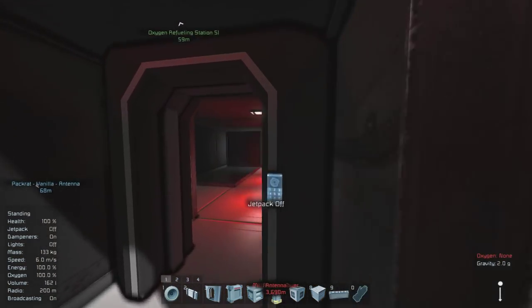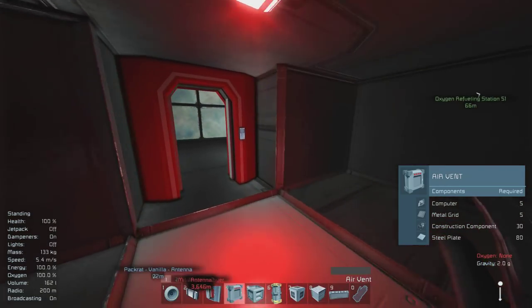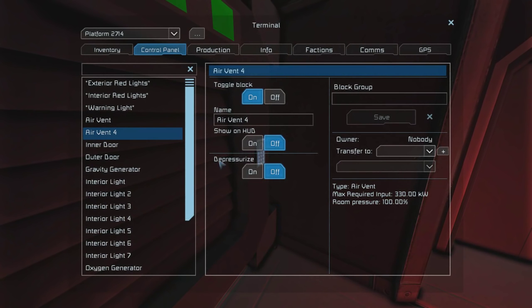After you've hooked up the conveyor blocks to your new tank, make sure you place your vent facing inward with no gaps to the exterior so that you can only use it inside of this airlock. After you've placed it, go straight into the control panel and turn the air vent to the depressurization setting.